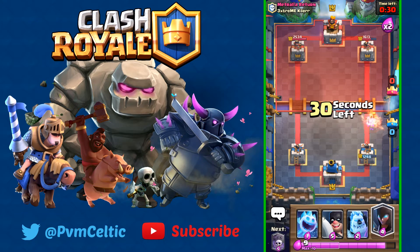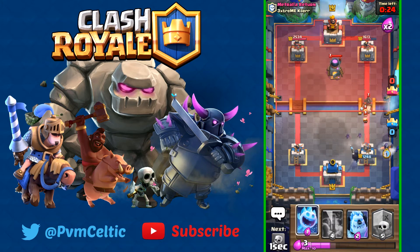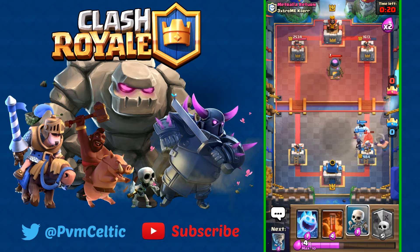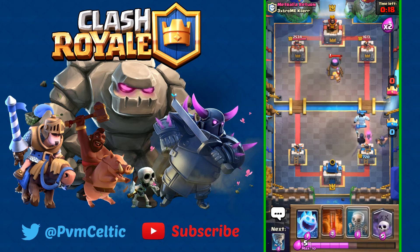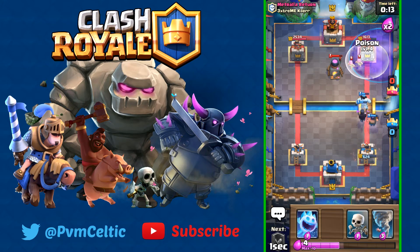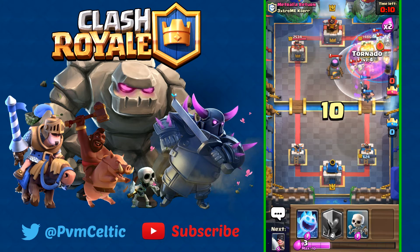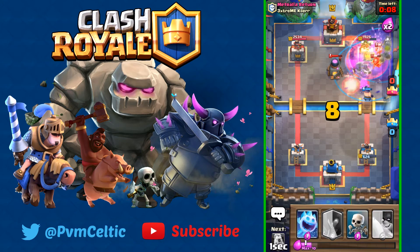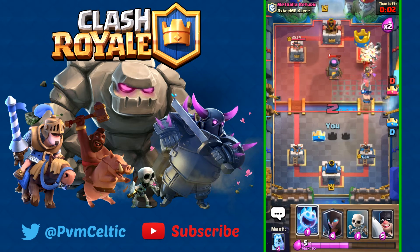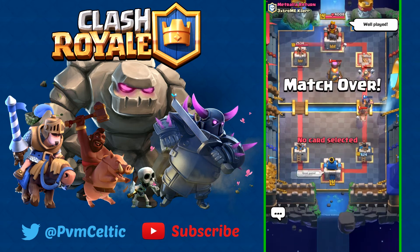He's doing quite a bit of damage to me which isn't pretty. Let's kill that Hog Rider quickly — sending in our Graveyard and Poison. Let's pull everything toward the center so the Executioner can deal with it. And there we go — I think we got the tower. We got the tower!